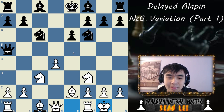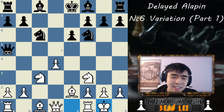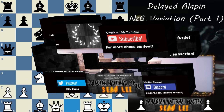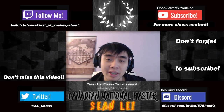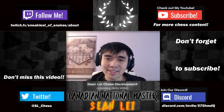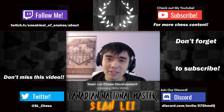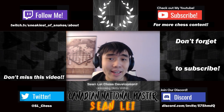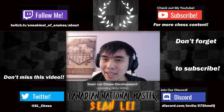So those are the basic lines after the D5 variation. I know it's not as exciting or flashy — you don't get the one-two wombo combo to win the game — but it's definitely playable, and especially if your opponent doesn't know what they're doing, they can get into pretty uncomfortable positions and you can gain an advantage by knowing the opening better. If you have any specific questions about any lines, just tell me in the comments below. I'll see you in the next video — make sure to like and subscribe. Bye!